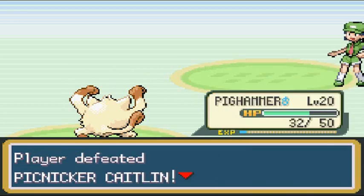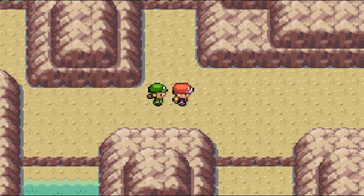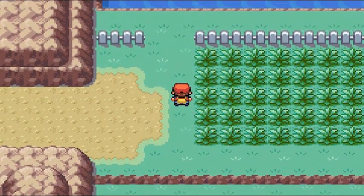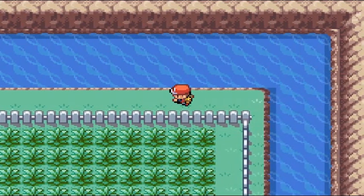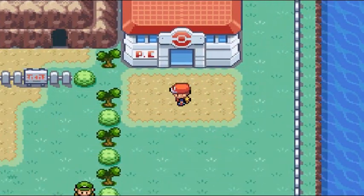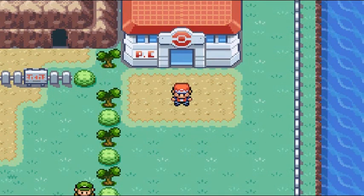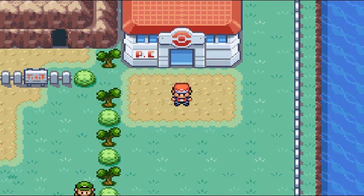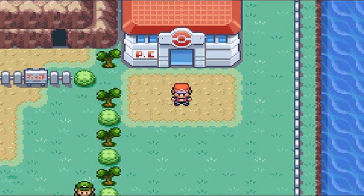Pig Hammer grows to level 20! I am feeling great, Caitlin. Let's move on forward. Here we are at Route 10 now — technically two different routes. You can go into the river area that will take you to the Power Plant, or you can go down the long way to Rock Tunnel. In the next episode I'm going to bring in maybe one new team member — trust me, you're gonna get a bit of nostalgia from Pokemon Yellow. Thank you guys for watching, I'll see you next time!